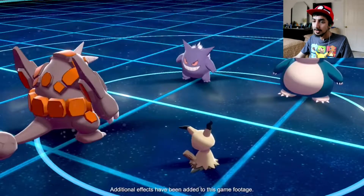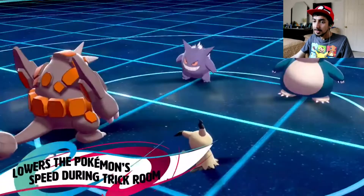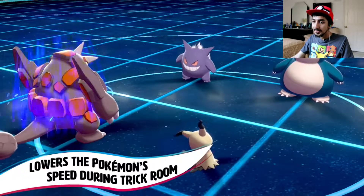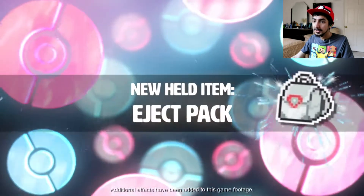A new item: Room Service. It lowers the Pokémon's speed during Trick Room. That's good because it will effectively be faster, since Trick Room makes the slower Pokémon go first.